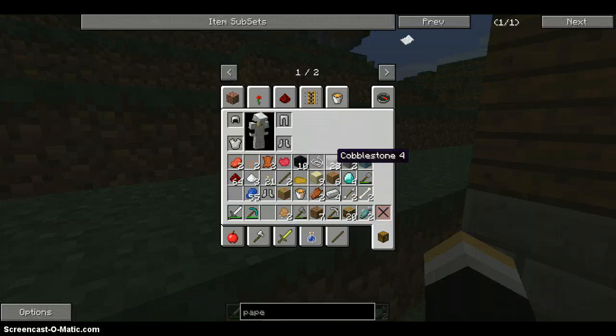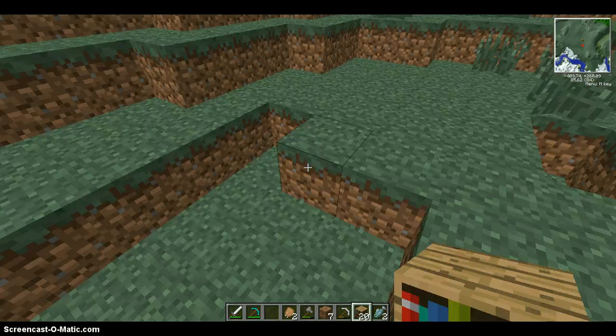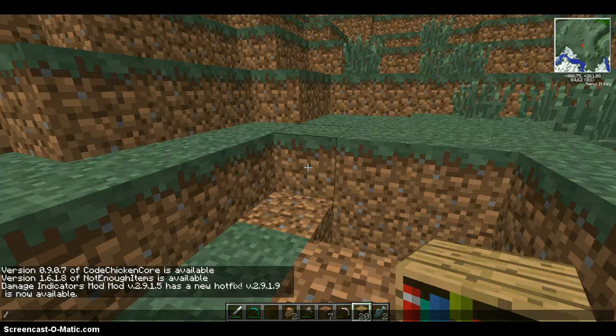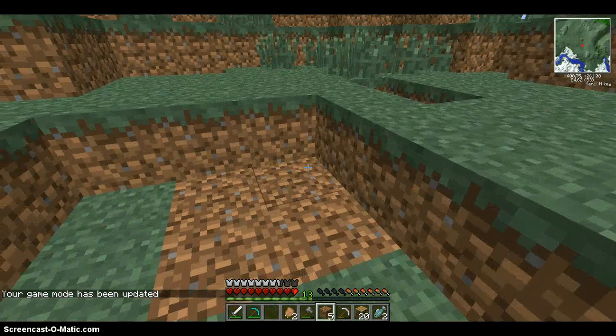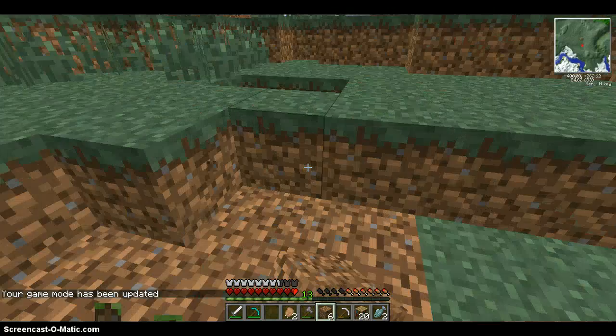I found a lot of bookshelves and yeah, we're gonna make an enchanting room. I have an idea for it — like, oh my god, I'm in creative mode! How did that happen? My game is pretty much flagged. I don't know how that happened. Anyway, let's just get back to making our enchanting room.